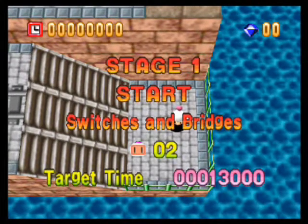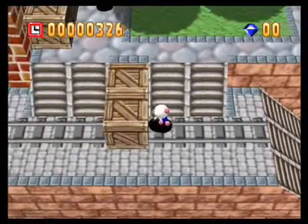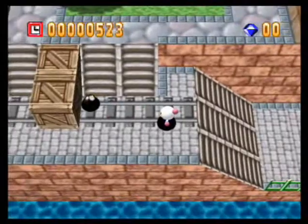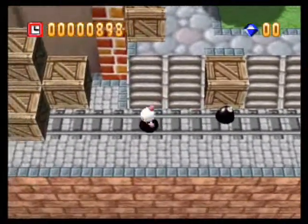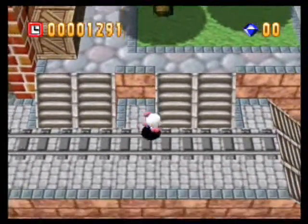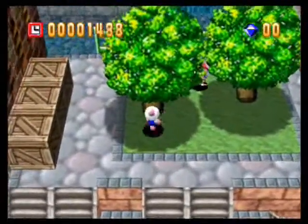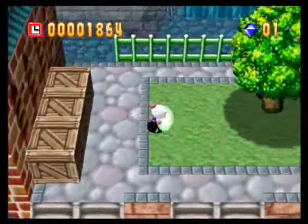Switches and Bridges. Got some new scenery going on here. In order to find power-ups and upgrades for your bombs, you got boxes to explode and you also kill trees. I know it may sound inhumane, but oh well.